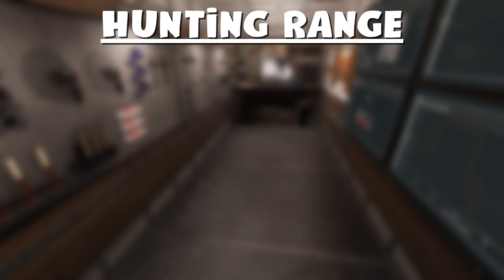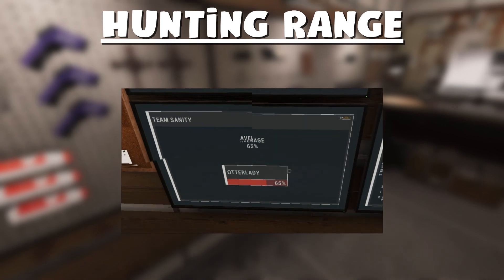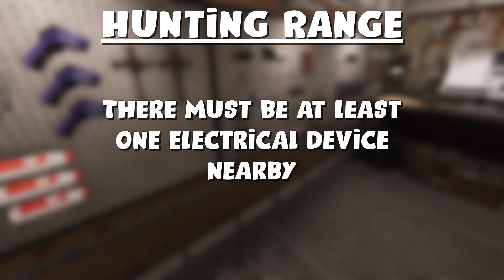For the hunting range, the Raiju will normally hunt at an average of 50% sanity, but this increases to 65% when there is at least one active electronic piece of equipment nearby.